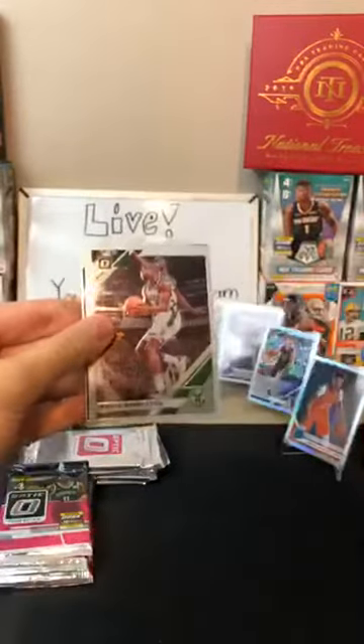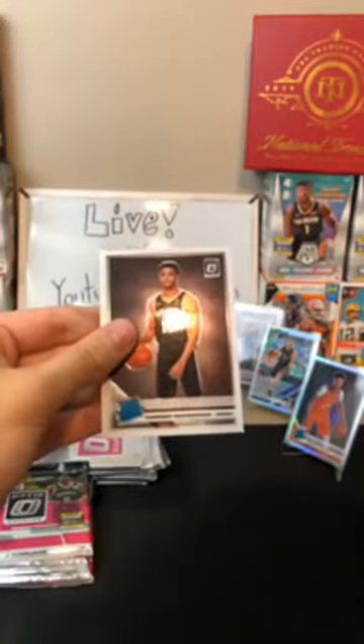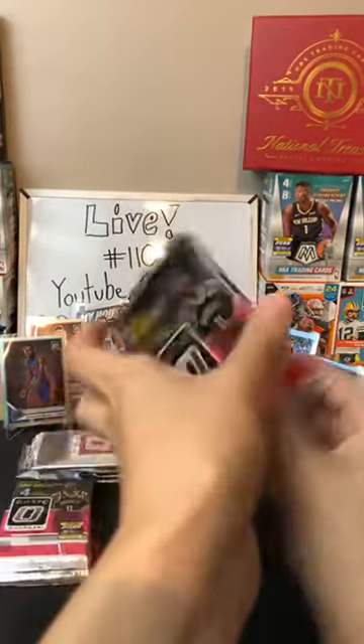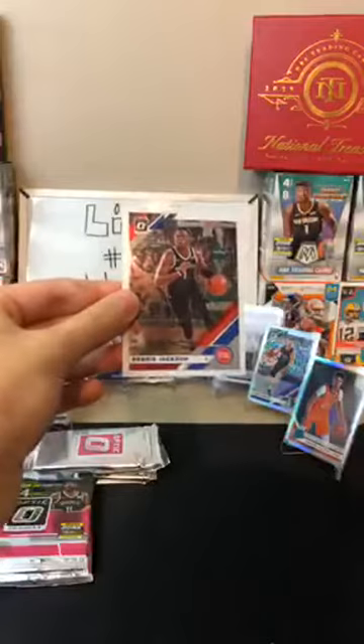Malik Monk for the Hornets, Chris Middleton for the Bucks, My House Nikola Vucevic for the Magic, and Witherspoon for the Spurs — there's your rookie. Ben Simmons for the 76ers, Drew Holiday for the Pelicans, and Anthony Davis for the Lakers — that's a good card, he's a great player. Then Reggie Jackson for the Pistons.